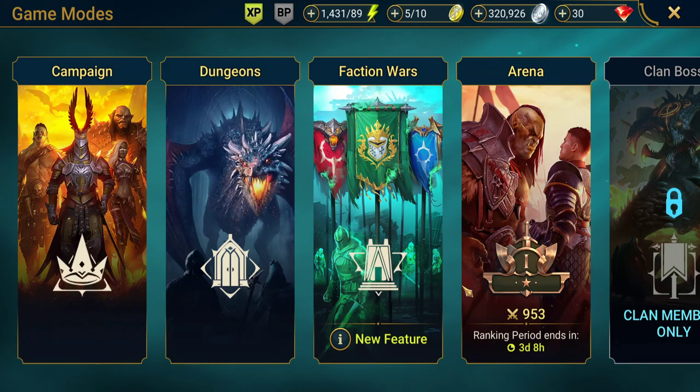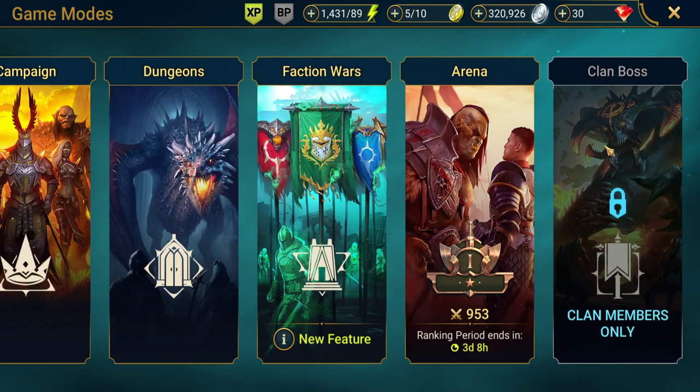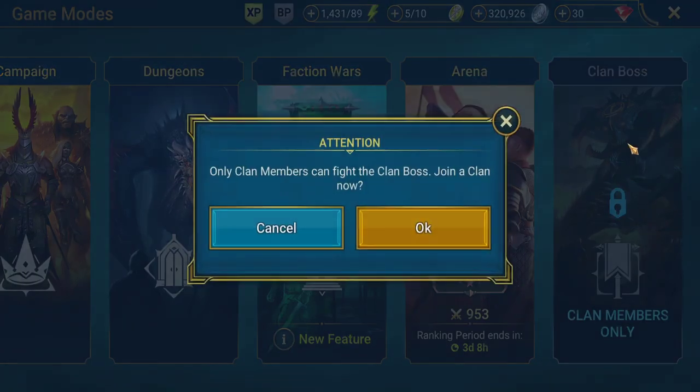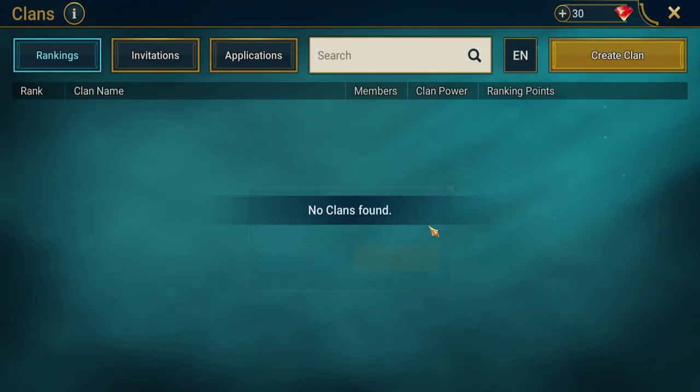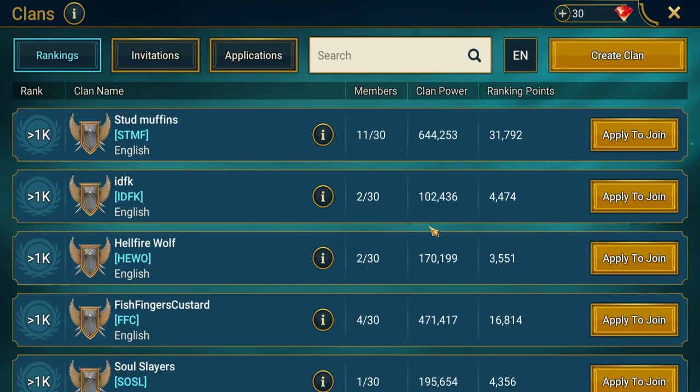If you go into Battle and scroll across, you can see Clan Boss. At the minute it's locked — it says 'Clan Members Only' — so we can't currently fight. If we click on it, a message pops up saying 'Join a clan now,' and we want to click OK.